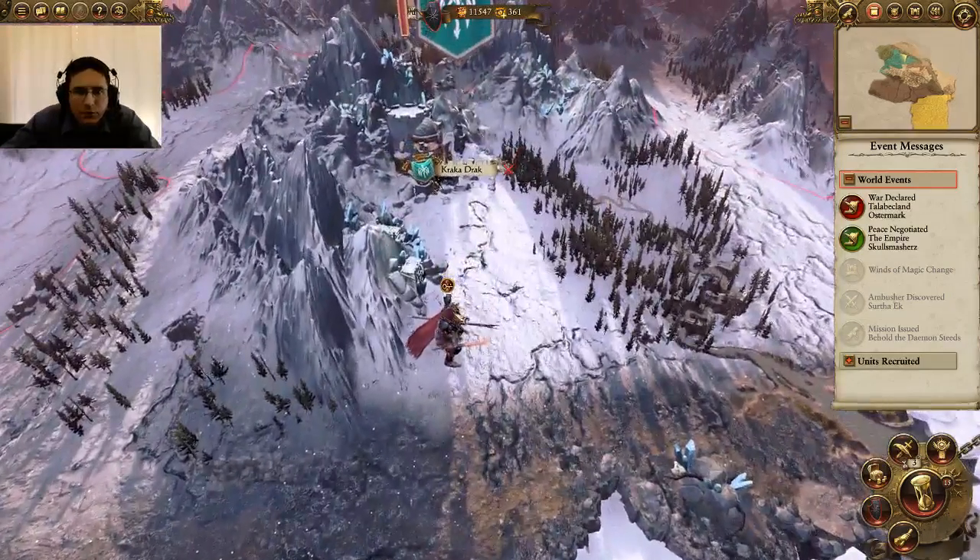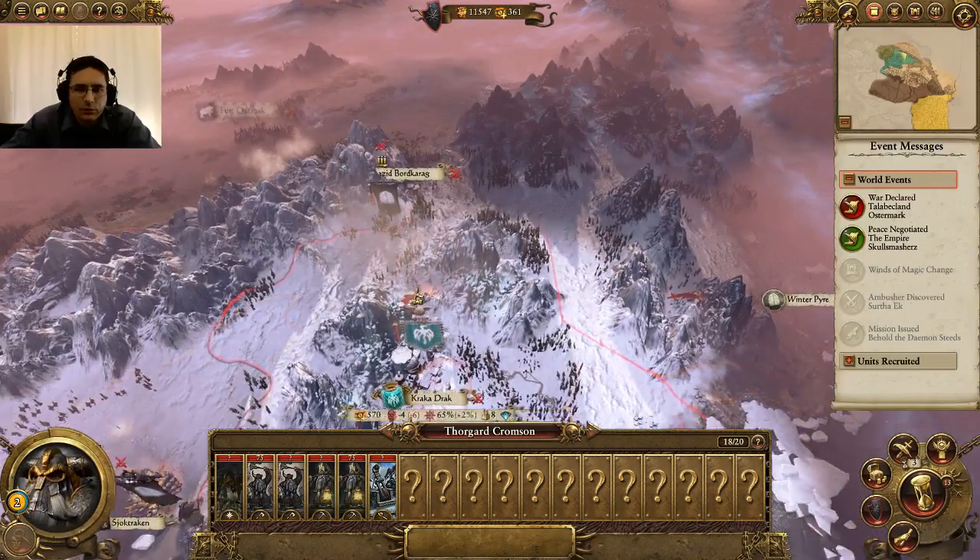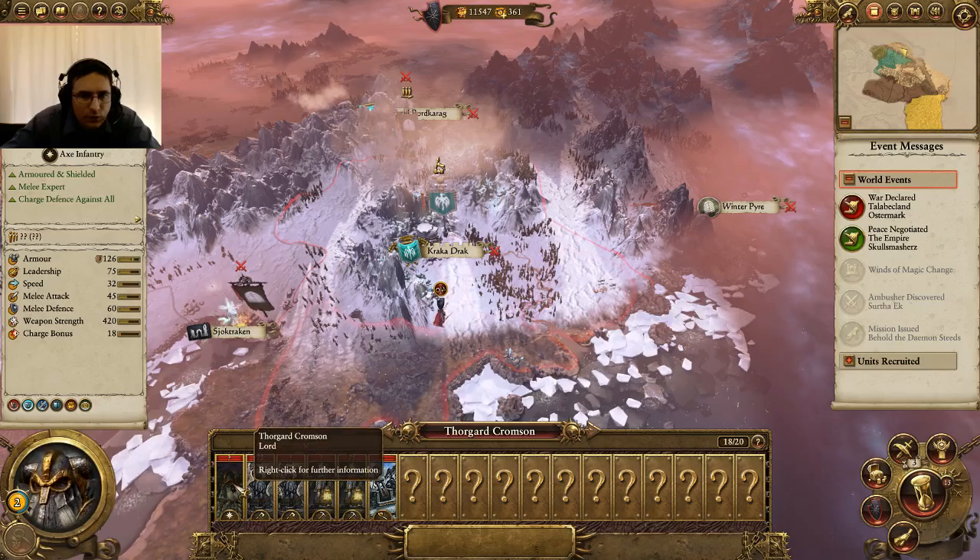Welcome back everyone, this is Papa Sean and I'm going to show you how to assassinate a general of an army. We're looking to kill this Thorgrad Cromson.